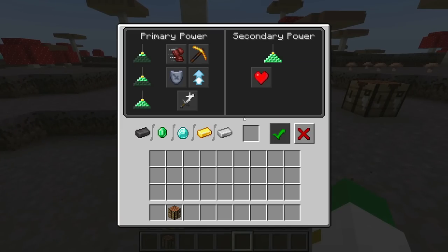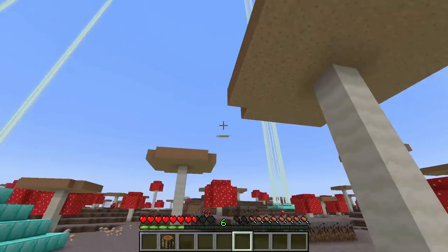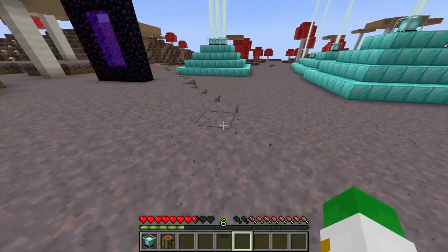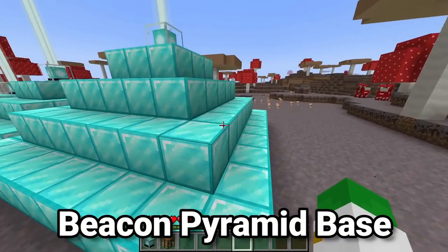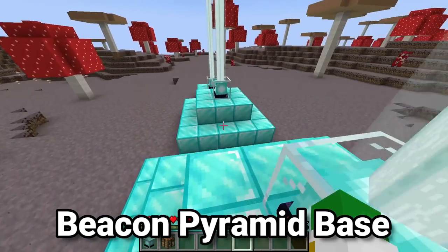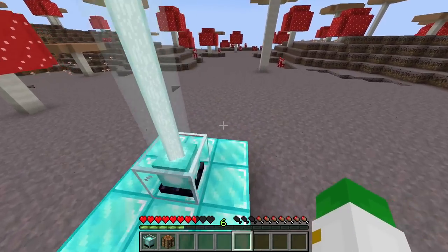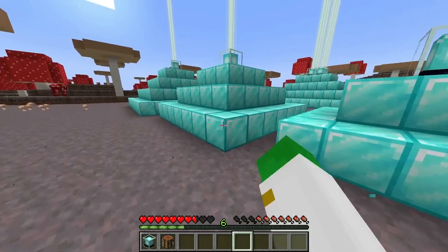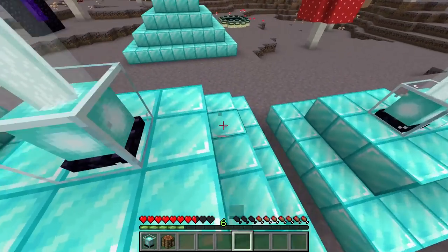You can just place the beacon down, but it doesn't really work — it won't turn on or anything. Also interesting to note: you can break it with your fist. To get it to work, you have to put it on top of blocks — not just any blocks, but iron blocks, gold blocks, diamond blocks, emerald blocks, or even netherite blocks. There are five different types of beacon bases with varying effects, and you can mix and match different materials.